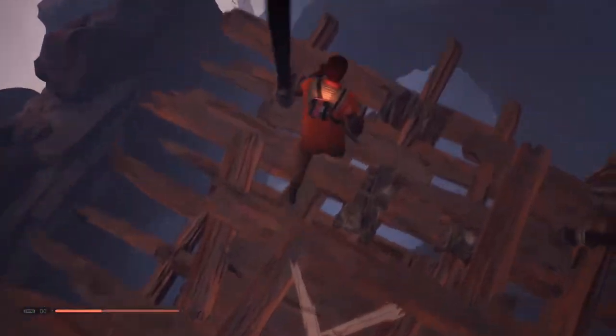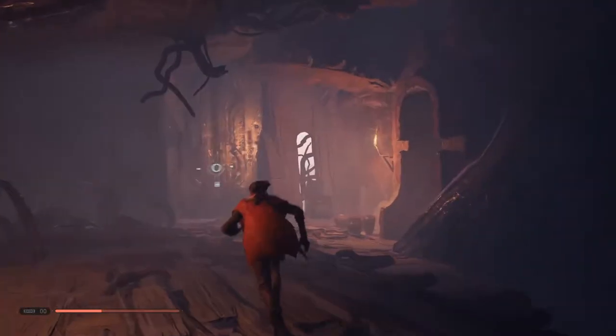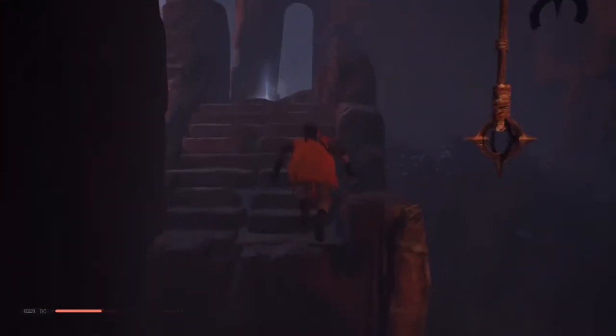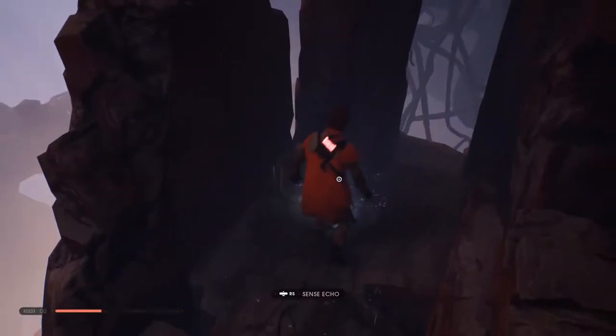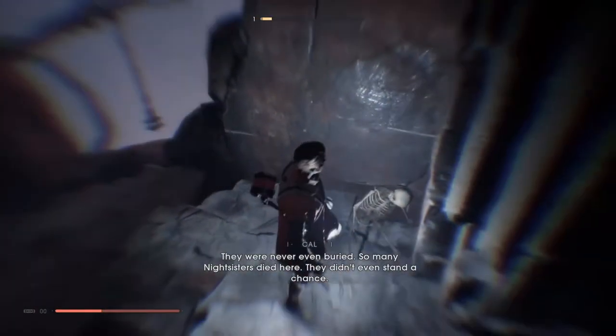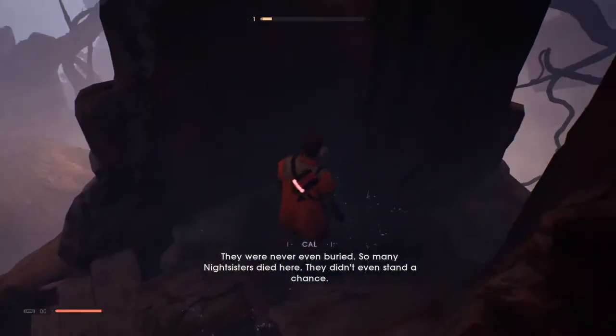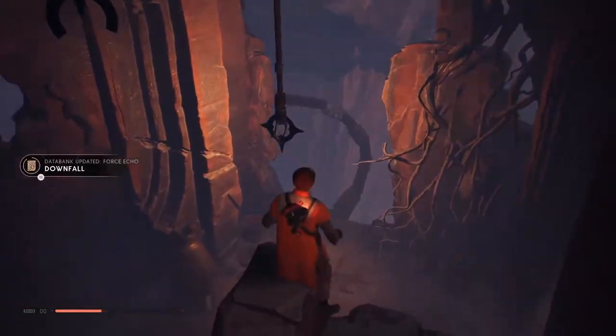We're down to zero stims, but I think I've found the bit that I missed. It's got to have been this one, right? Do you guys see that down there? That's the one we haven't got. Can we ride this back down? Yes we can. Where is it? It's literally up on top of me. We've got to climb here. This is where it is — a new force echo. We were never even buried. So many Nightsisters died here — they didn't even stand a chance. Big, big shames.